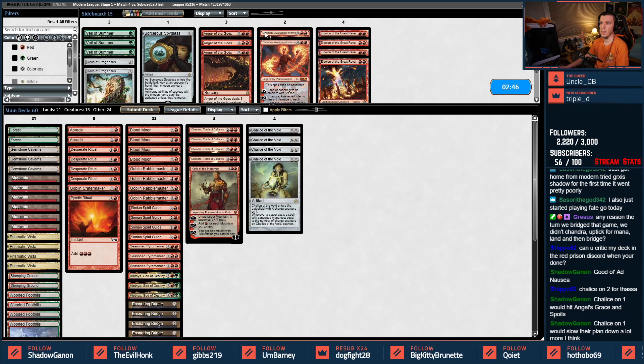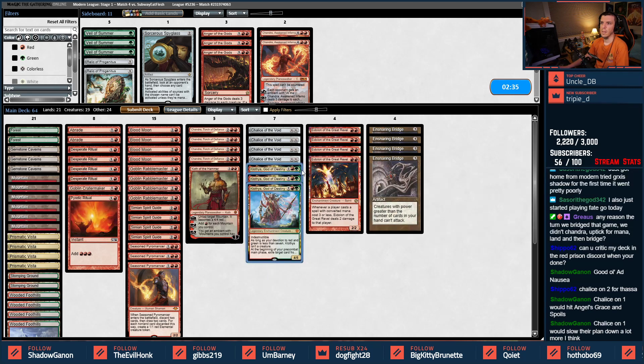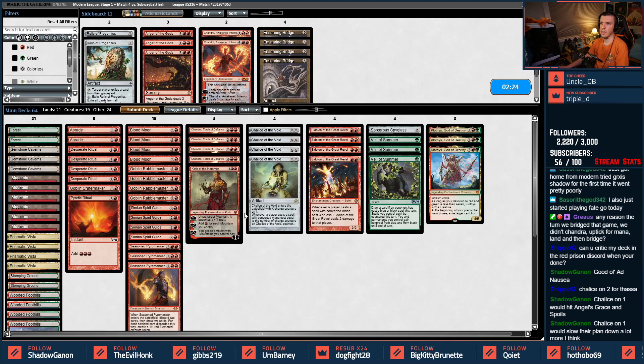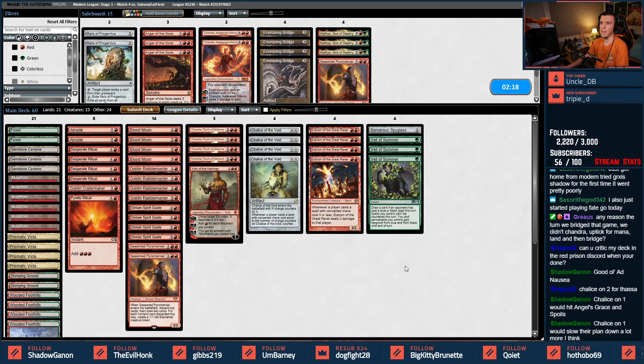We've got a good hand for what we've got going on here. God of Destiny can come out — actually God of Destiny stays in, Bridge is out, Eidolon is in. Lightning Storm, Veil, and Spyglass could be kind of interesting — maybe more so than God of Destiny. I don't need Relics, Angers, or Chandra Awakened — that takes way too long. You're looking to Blood Moon them out, Chalice them out, and then apply a very fast clock against Ad Nauseam.